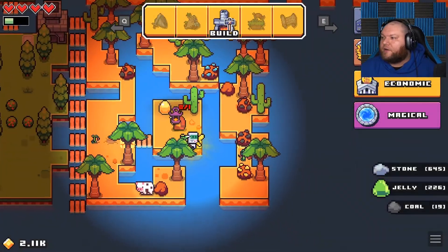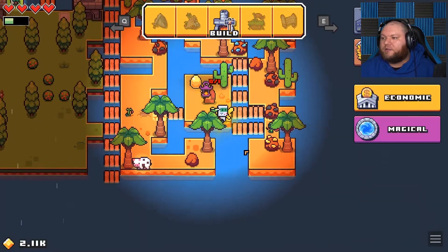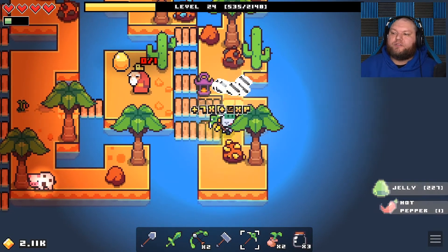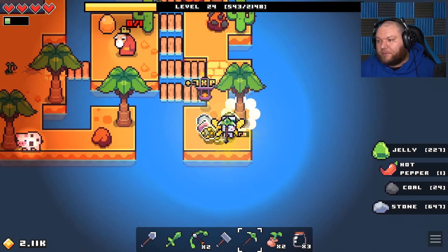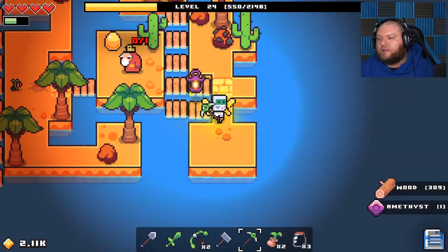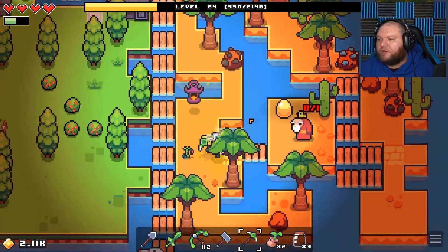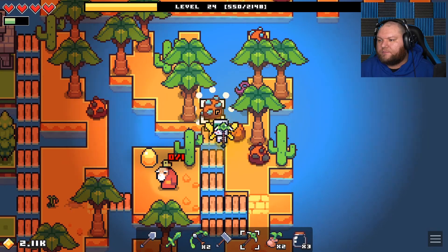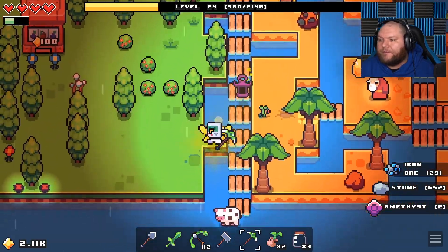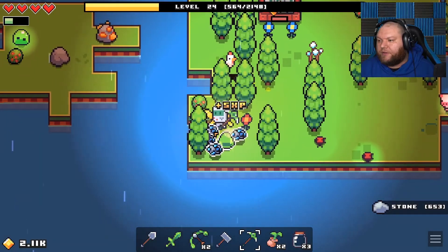Alright, we're going to build some bridges because I need to get over here. Okay, so I don't know what that guy wants. I don't know where to find a golden egg — that'll be interesting. My inventory's full. Alright let's use one of those. What is that? I feel like this is iron. Oh and I got two amethysts now, that's good.